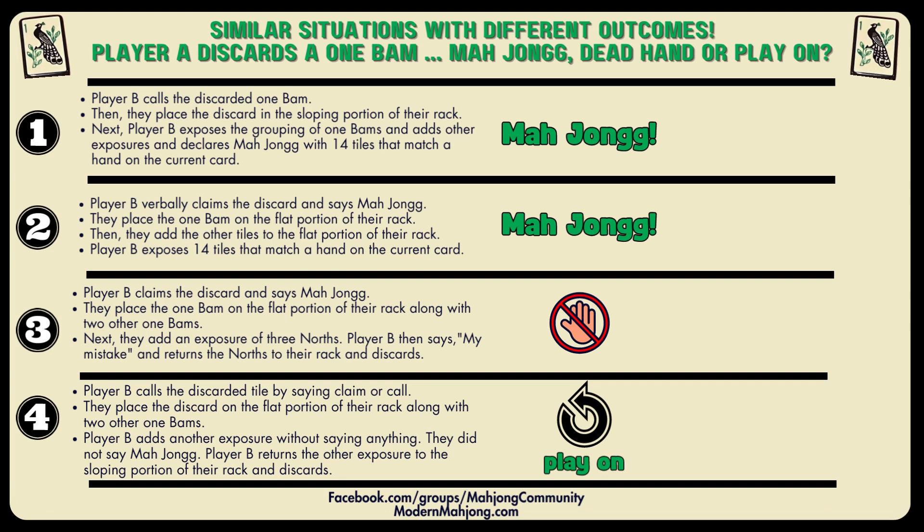Situation number four: Player B calls the discarded tile by saying 'claim' or 'call.' They place the discard on the flat portion of the rack along with other 1-BAMs, add another exposure, but don't say anything — they do not say Mahjong. Very important: they did not say Mahjong. They return the second exposure and discard. This is an example of play on — the game continues with all four players. The only player this really hurts is Player B, since now other players could have more insight into their hand.